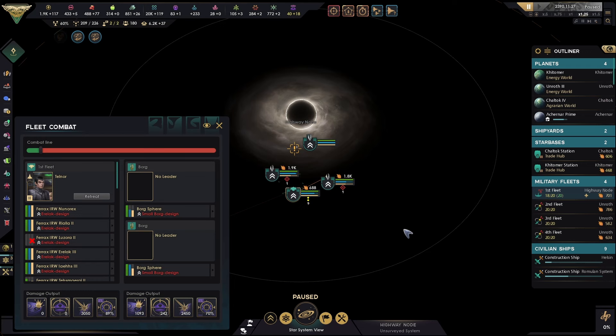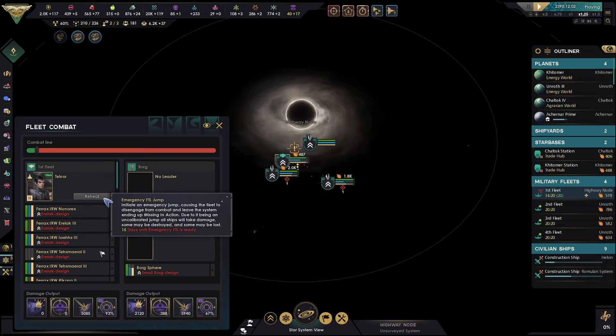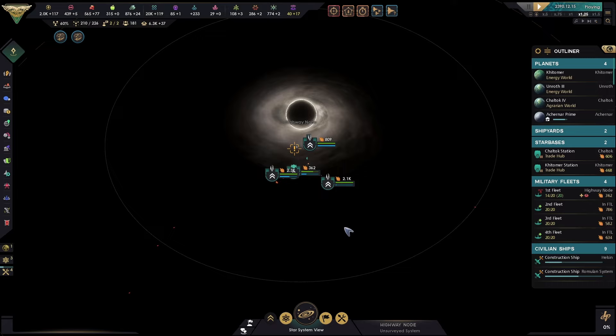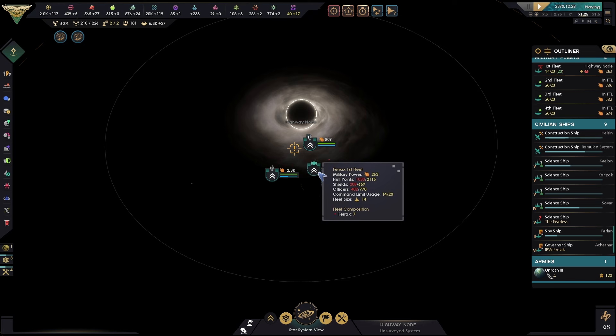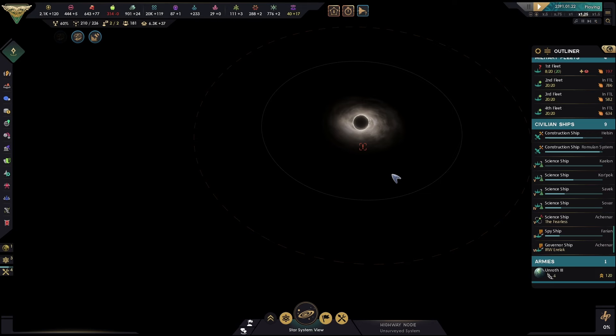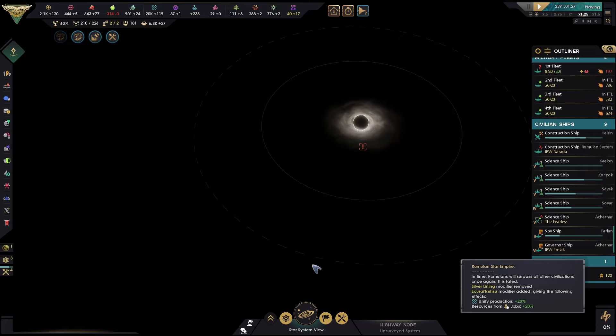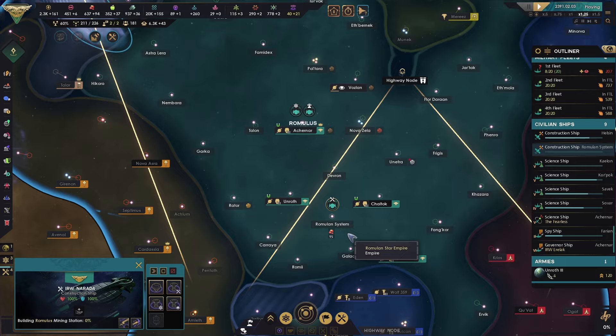Do we stand a sweet chance in hell? Bring in the rest of our fleets. We're doing a bit of damage. First fleet is supposed to get out of this. Jump! Second, third, and fourth fleets are on their way — we should be able to deal with this. Mine Romulus?